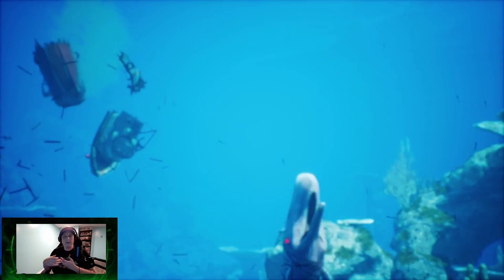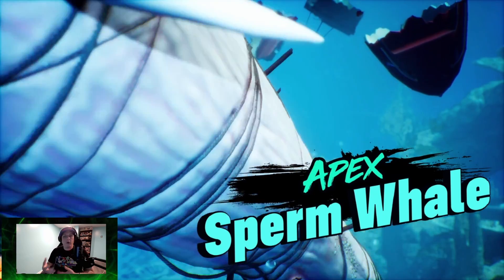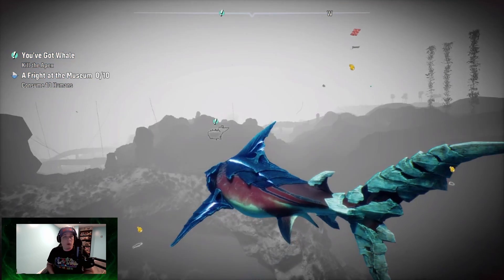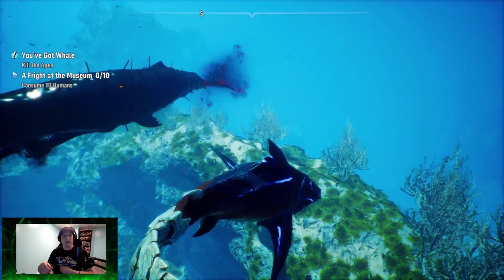Now the thing about the sperm whale is it's the highest level differentiation you're going to have between you and your opponent. The sperm whale is level 60, so if it does catch you, it is going to put a hurting on you. The first thing it tends to do is a lunge and a bite.